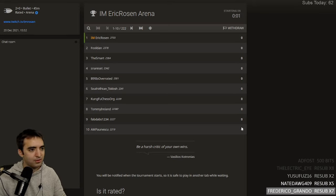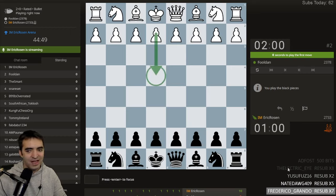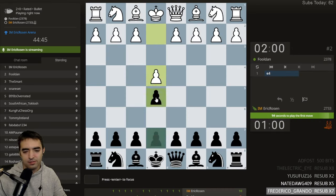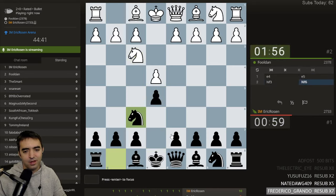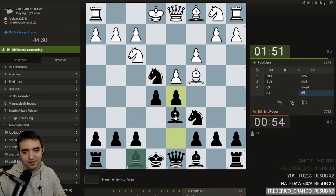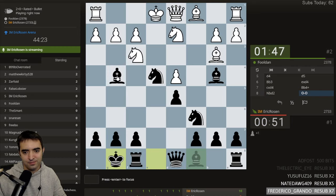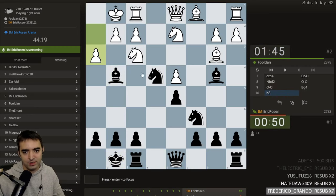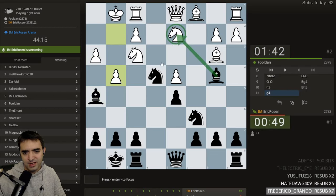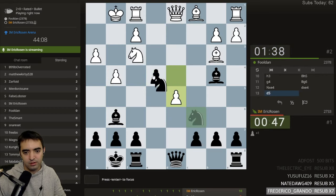Good luck everyone! Playing Full Dan — oh, Full Dan knows my Stafford. Do I play it anyway? Oh I know what I'll play — oh I don't know what I'll play. Wait, play knight g5 — I want to play Traxler right now. No — knight g5. Now we have some strange opening but I'm up a pawn. This position feels pretty nice.